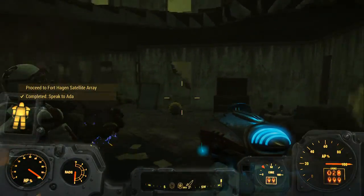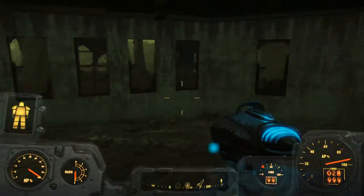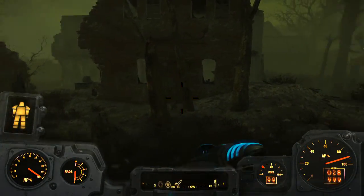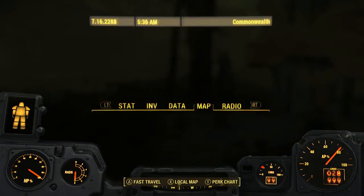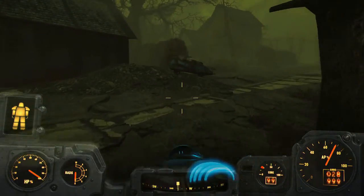All right, proceed to Fort Hagen Satellite Array. It's literally right where we came from. I'm just going to run - I think it's probably faster for me to just run there than to try to fast travel to Fort Hagen and then run.